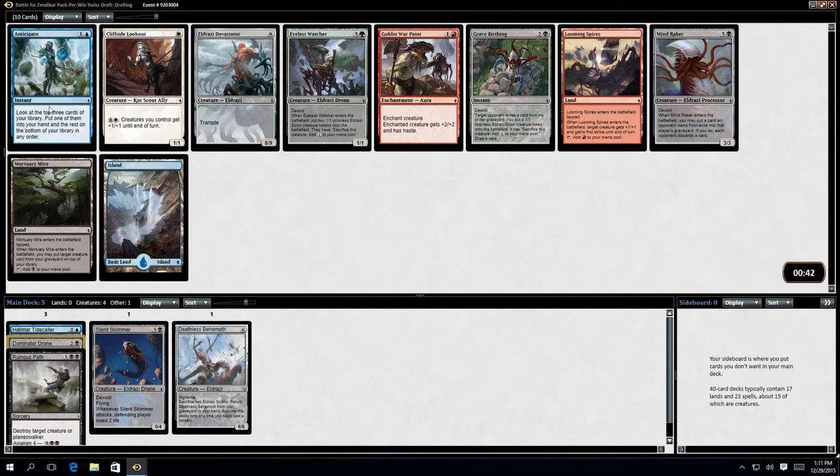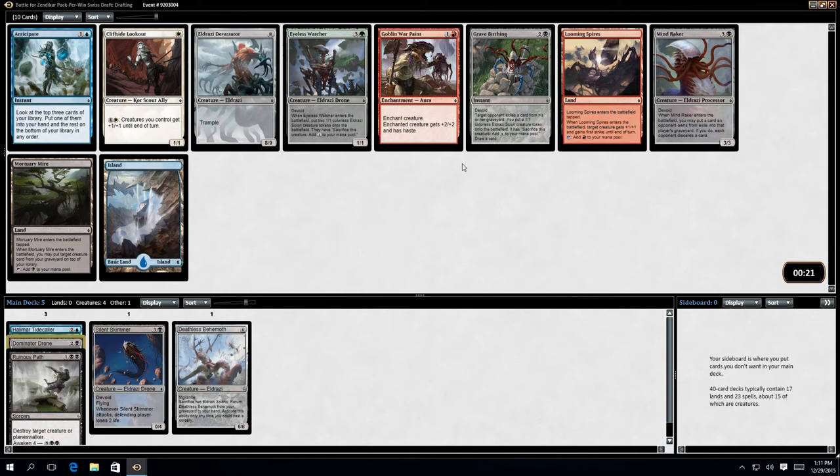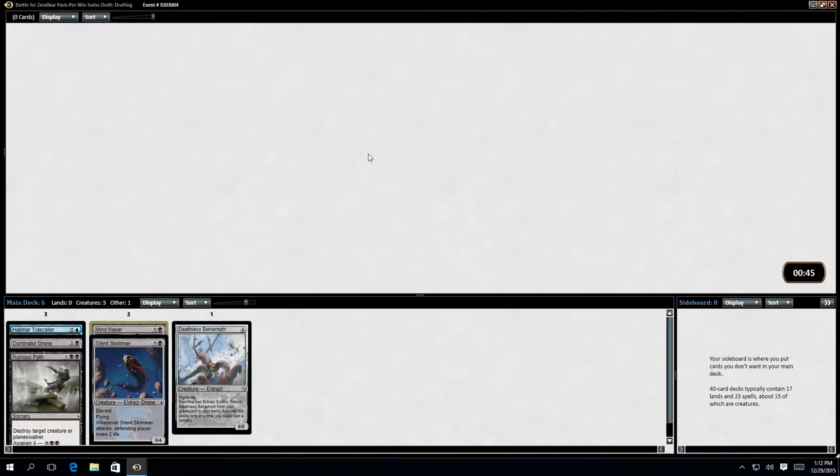We've got another Devastator. Anticipate looks at the top three cards of your library, puts one in hand and the rest on the bottom in any order. Great Birthing I don't really want. This works well with processors. I think I'm going to do Mind Raker — Great Birthing isn't terrible, but I think Mind Raker at this point.